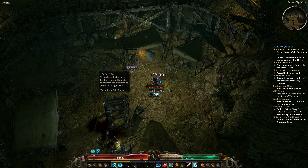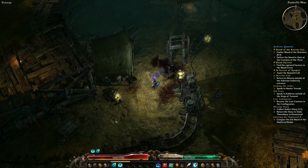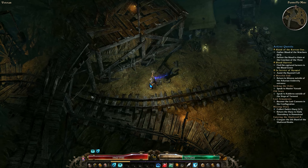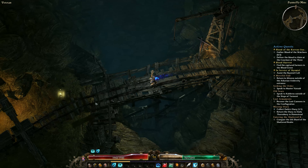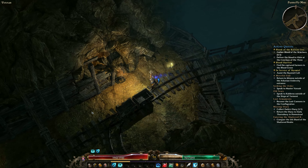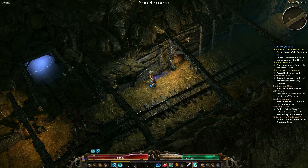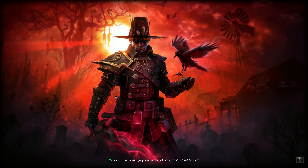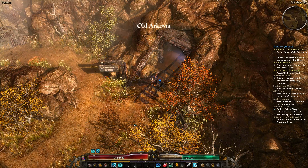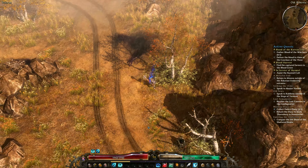This is the other guaranteed Dynamite spawn you'll have easy access to at this point. We've put our rift down in front of the Dynamite section, so we're just going to run back to the rift, rift back to the temporary rift, open that up, and then talk about the first of four bosses in the optional area.